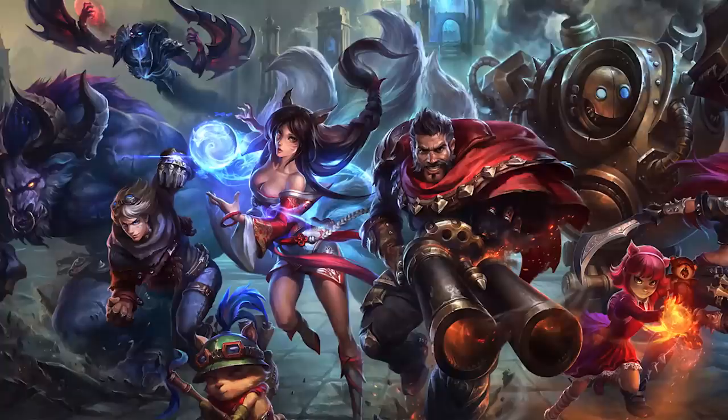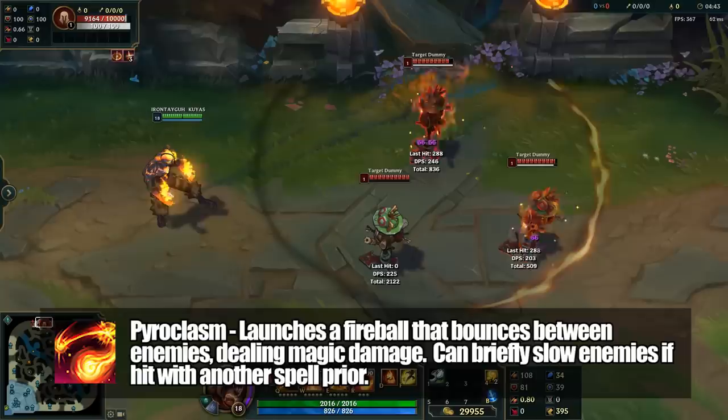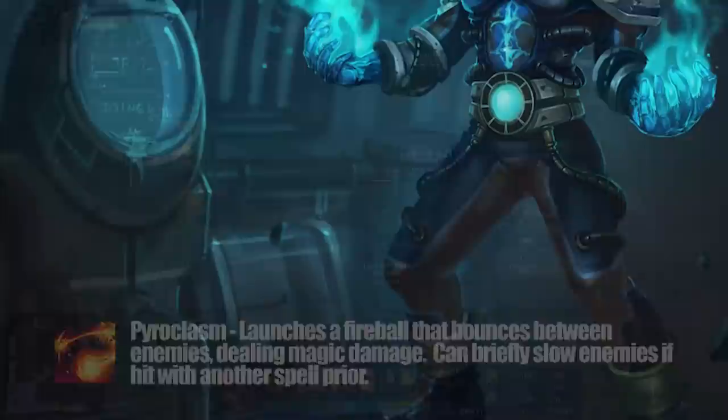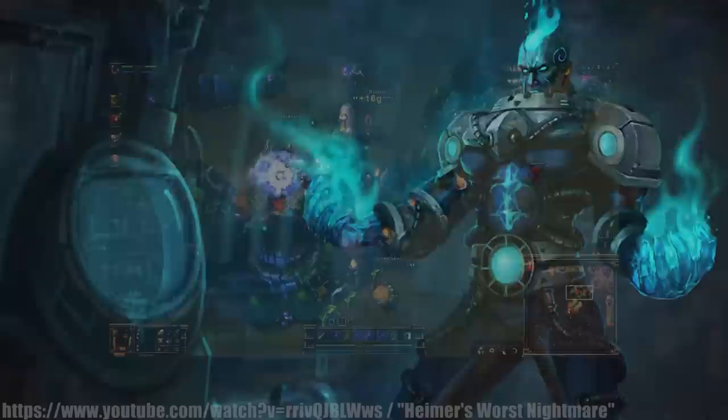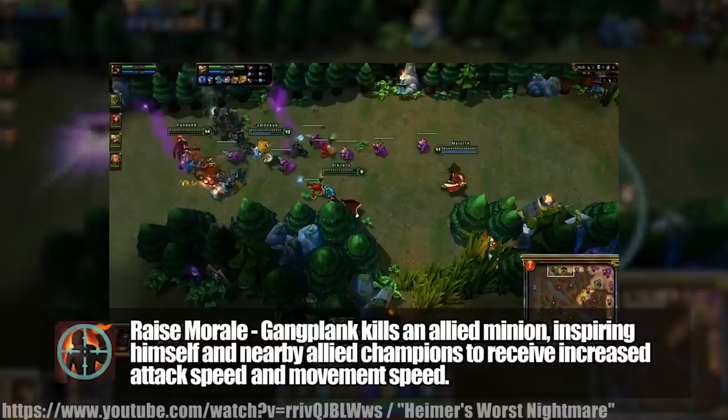In League of Legends, Lich's kit doesn't have quite enough skill shots to be ported over, but a couple of his skills do exist in Runeterra. Brand's Pyroclasm is their version of Chain Frost — a bouncing fireball that spreads magic damage and punishes enemies for grouping up too closely. If an enemy is hit with another one of Brand's spells beforehand, they also get slowed when hit by Pyroclasm. Gangplank's first edition of Raise Morale also bore resemblance to Dark Ritual, with an active portion that would deny an allied creep to give a buff to all allies within range for 10 seconds.